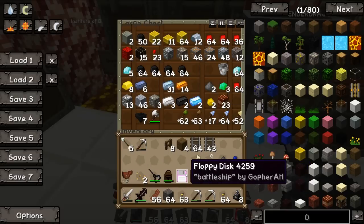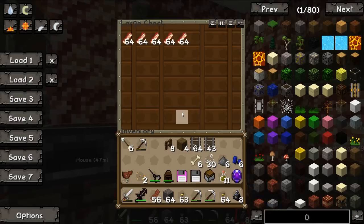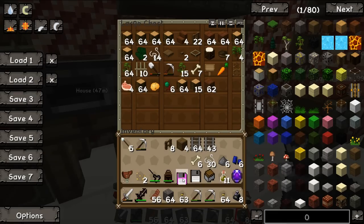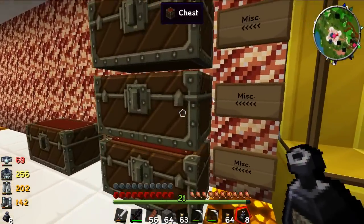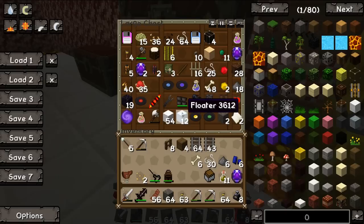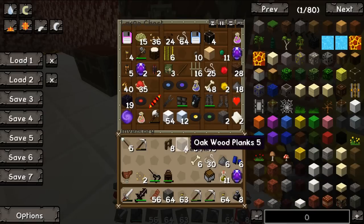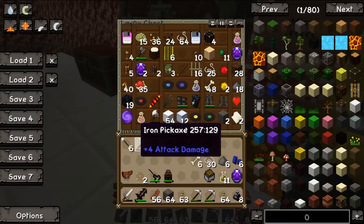We got these awesome floppy disks — I'm interested to see what this 'battleship' one does. If you guys have any idea, leave that in the comments. It has to do with ComputerCraft, so that's going to be interesting once we get into it. Maybe we'll have turtles that battle each other — like battle bots. If you guys want to look that up, leave it in the comments. A battle bot arena would be awesome!